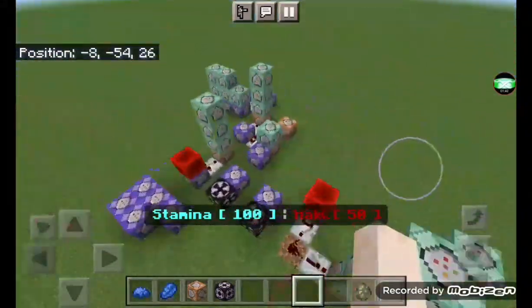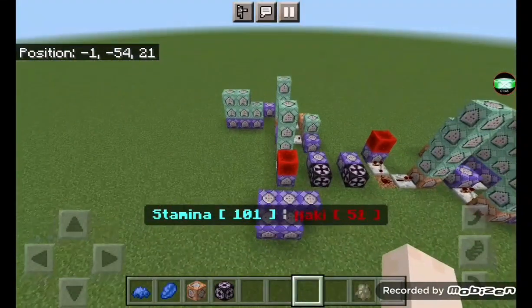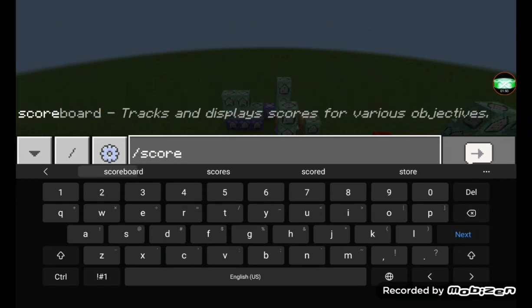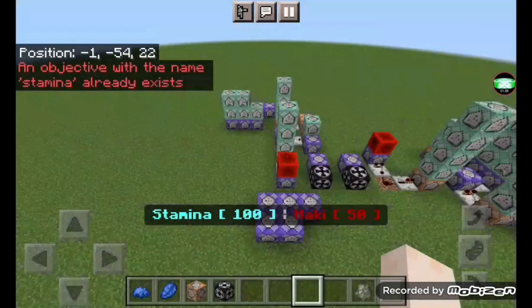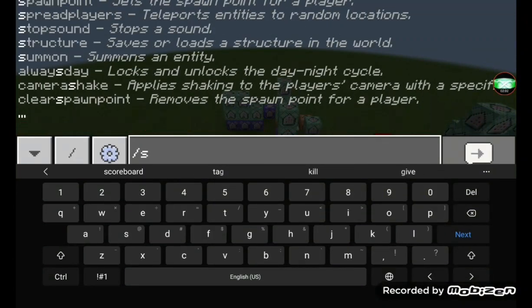First we're going to work on the stamina and haki system, then we'll go on to the special attacks. The first thing you need to do is add a scoreboard — do 'scoreboard objectives add stamina dummy'. I already have one so it'll pop up as an error.